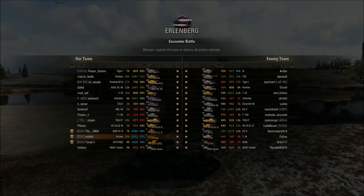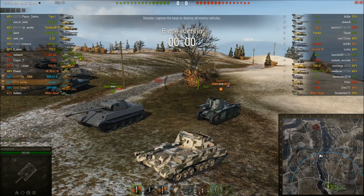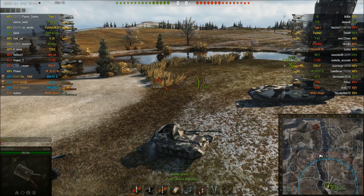We're here on Erlenburg. I'm at Tier 5 in a Tier 7 game, so pretty much as bad a match-up as you can get. There's arty on the enemy team as well. I'm platooned with Ram and Tonza. Let's just get going.